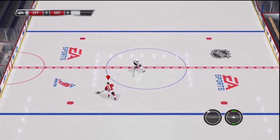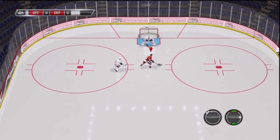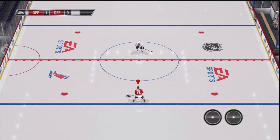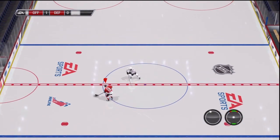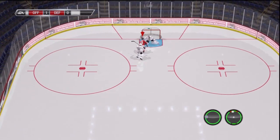Now for the left side it's the same thing, just on the opposite side. So coming in from the left side, hold your joystick completely to the left, and as he's poking at you slide it along the bottom to the right side and make your way towards the net. Hopefully you can finish it better than I do here.